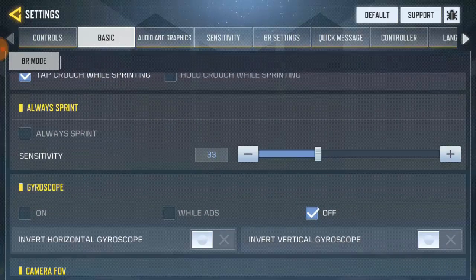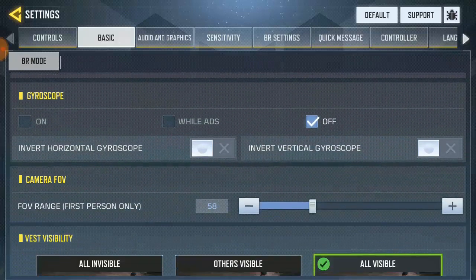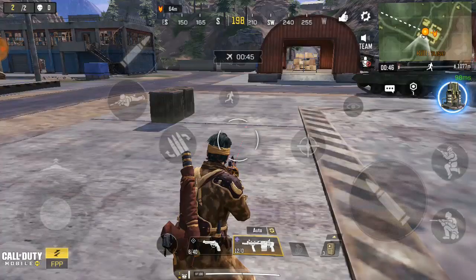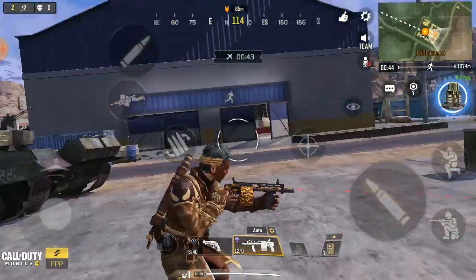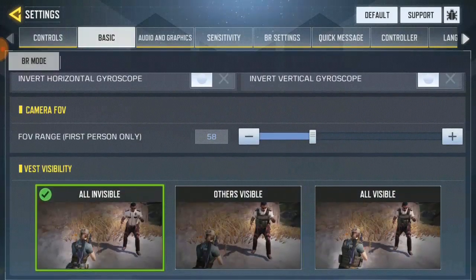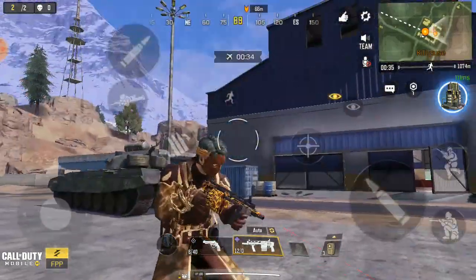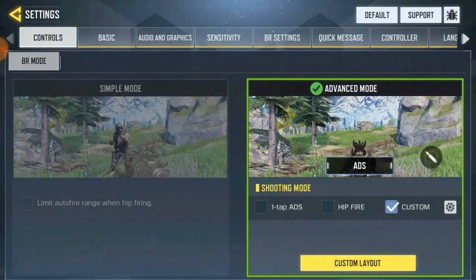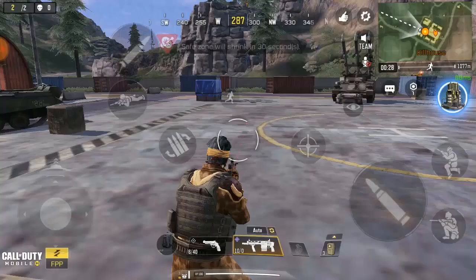Now I see the vest is invisible. Right now yours will be set to 'All' — just make it 'Order' and you can see the enemy. But if you turn it this way, the enemy can actually see your vest. And if the vest is not going to show anymore, let's go ahead again.